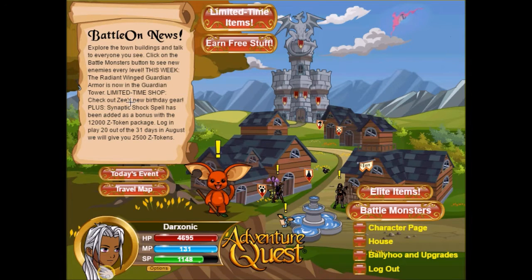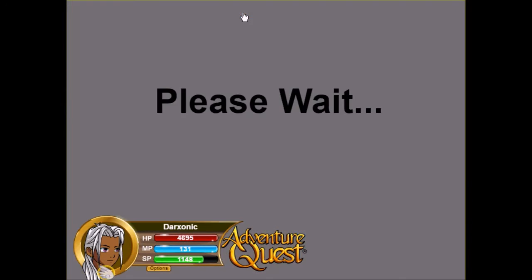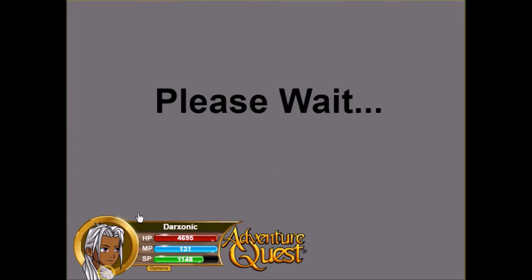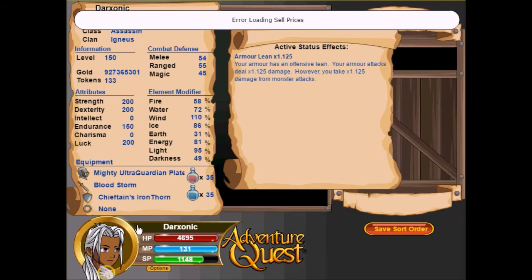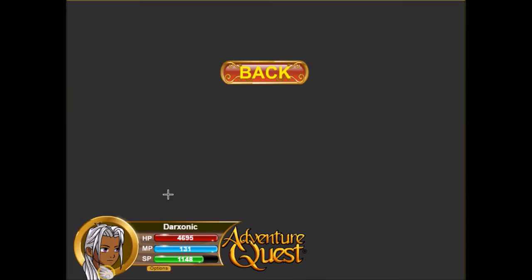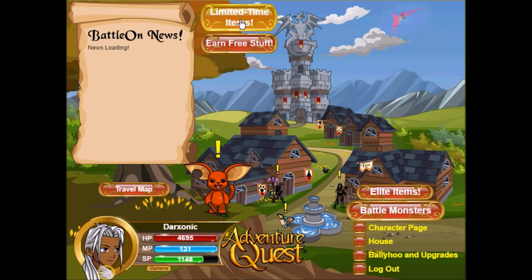It says to check out Z's new birthday gear in a limited time shop, but I'm trying to understand where it is — I looked earlier, before I started recording, and I didn't see anything. Maybe they're going to postpone that until today, which is Friday, because that's all AE does is postpone things. I see something about arrow loading cell prices — what the heck is this? I'm guessing it's updating or whatever.